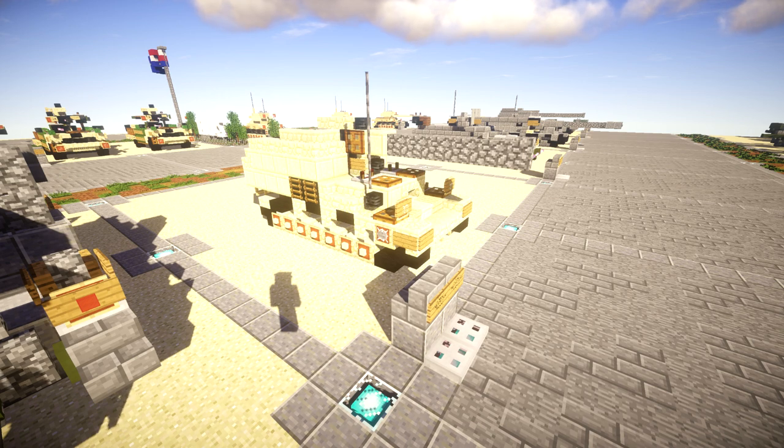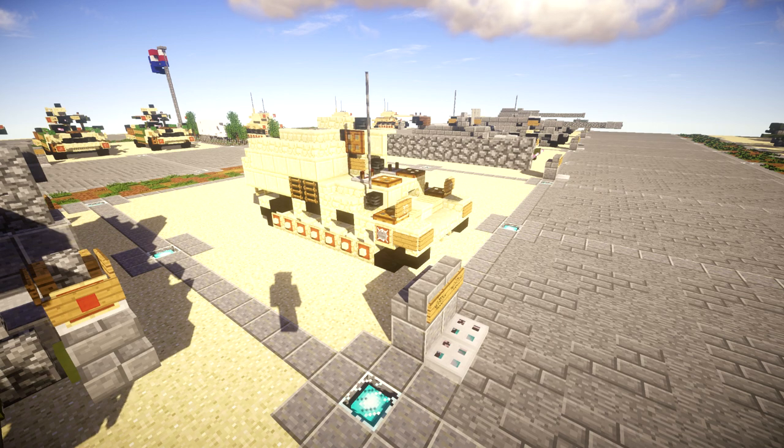The same chassis was also used for the Nashorn tank destroyer. The engine was moved to the center of the vehicle to make room for an open-top, lightly armored fighting compartment at the rear housing the gun and crew. Late models had a significantly redesigned driver compartment and front superstructure offering more room to the radio operator and driver.